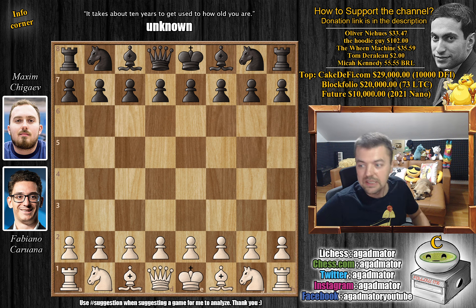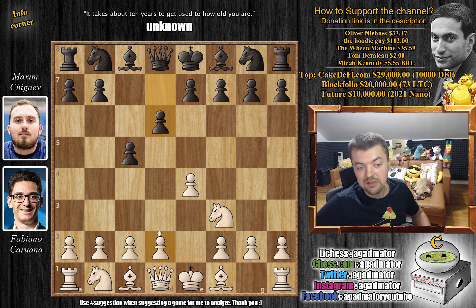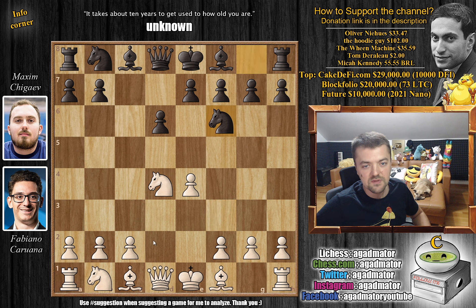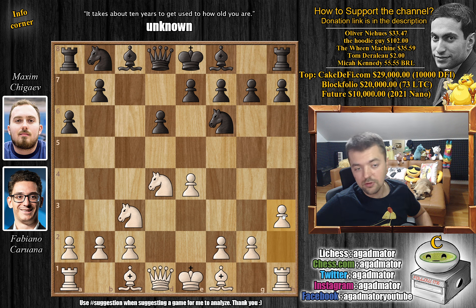Fabiano faces Maxim Chigaiev and he opens with E4. We have C5 — the Sicilian defense is on the board. Knight to F3, D6, and now D4. Captures, captures, knight to F6, knight to C3, and as we announced, A6. Chigaiev goes for the Najdorf Sicilian. We have H3 — this is the start of the Adams Attack.